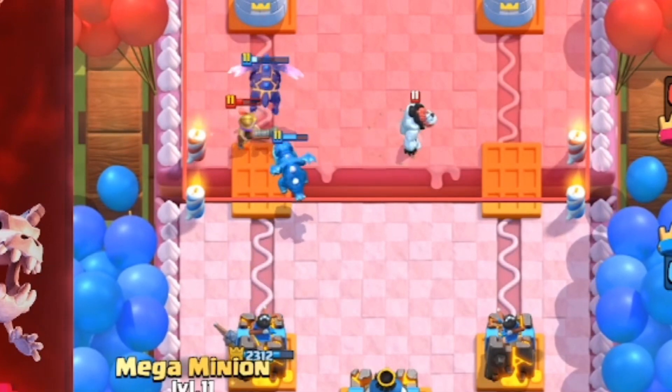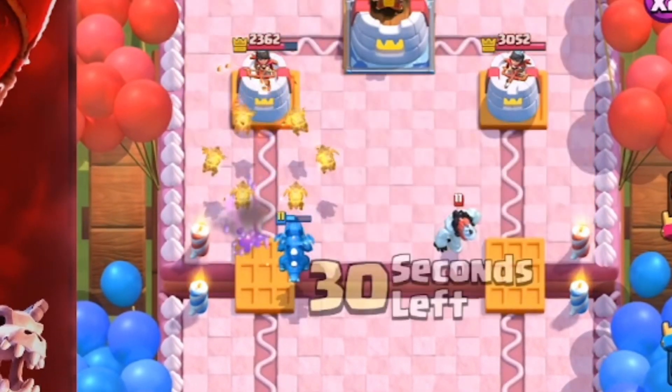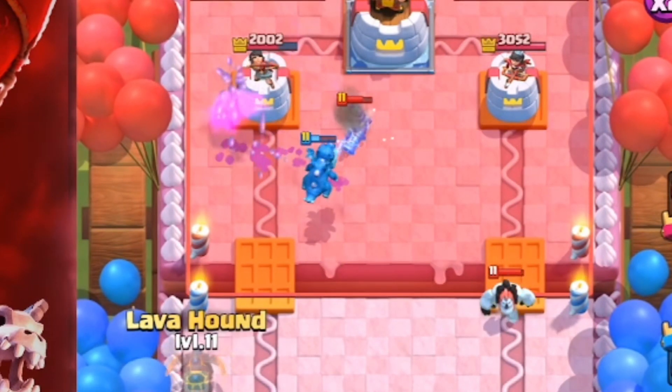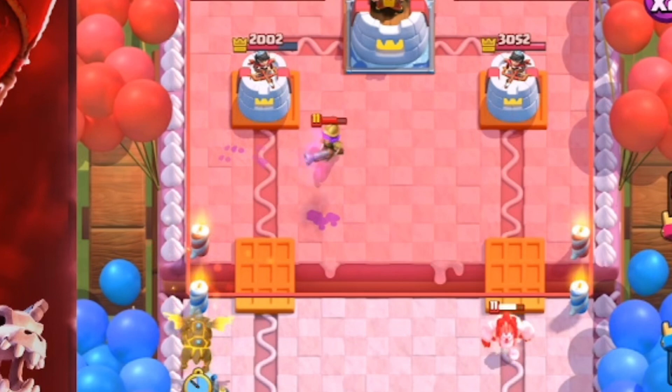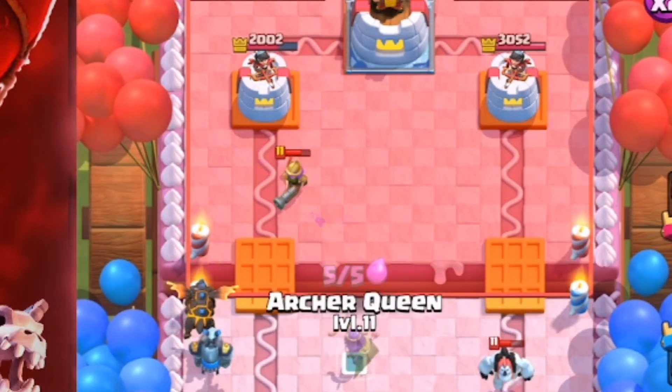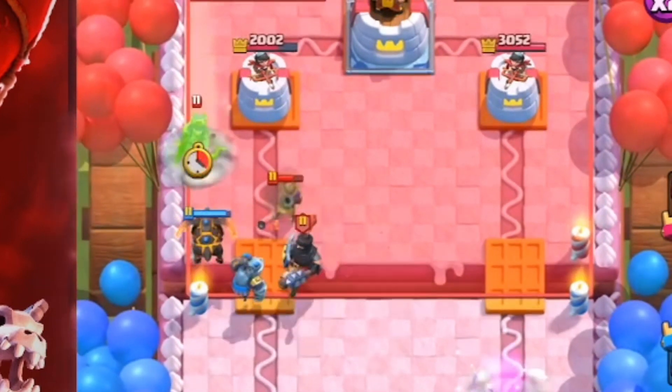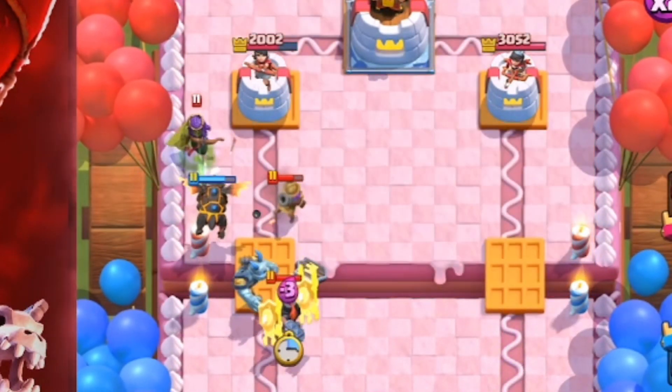So what we're going to do is play a mega minion on defense, and then go in with another lava hound — that seems pretty cool. The cycle is cut by a card because of the queen, so we're going to just play her in the back and try to cycle up and get some queen value.